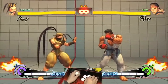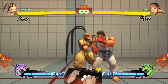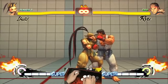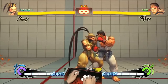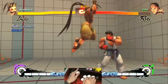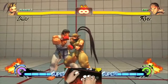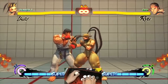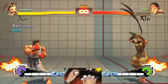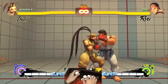Another good thing about her is that she has a lot of target combos, and most of them are super jump cancelable. The main one is light punch, medium punch, into a crouching heavy kick, into a standing heavy kick. And you can jump after it, or you can super jump cancel into a dash for a better mix-up opportunity.